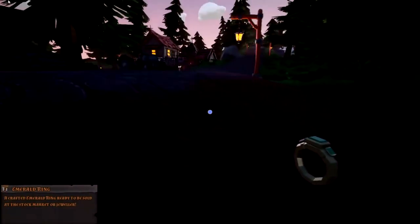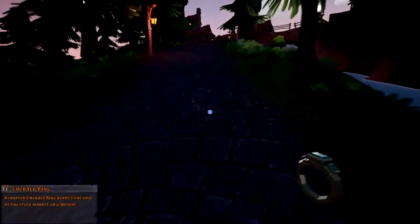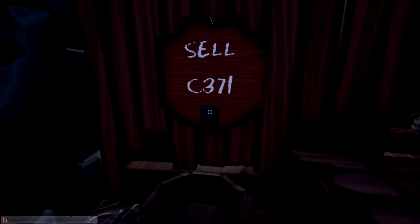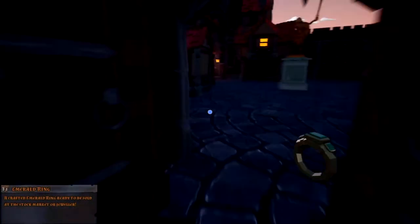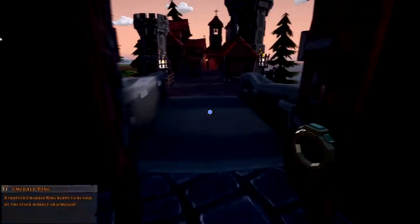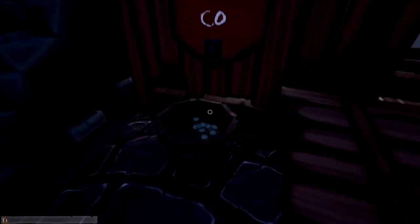Let's go sell this and see how much we get. We're going to run up here to the jeweler — it's a nice little run up the hill, we've got to work on our cardio. Here we are. We're going to drop the ring there. 371 coins — very nice, very nice indeed. Will the stock market buy it too? I don't know what these stock markets purchase — it's down, let's just see. 348. Okay, so it is more cost effective to sell it at the jeweler. Let's plop that down there and we'll get ourselves 371 coins. We are rich now — I don't think we've ever sold anything for that much.